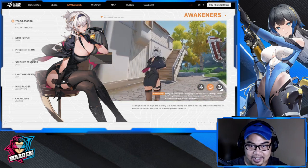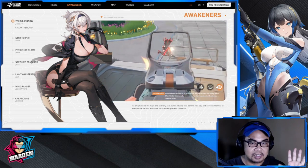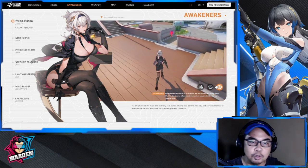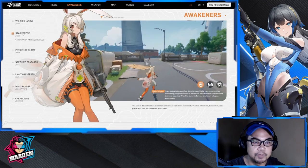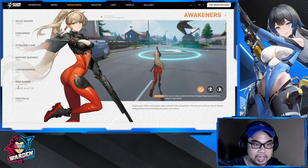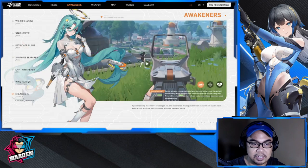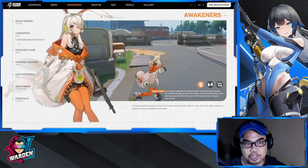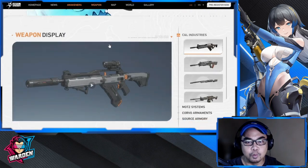I'm not sure about the mechanics — whether abilities are tied to your chosen character, or if picking a girl limits your weapon choices. We don't know that yet, so better join the test on the 25th. Star Hopper seems like a medic. Light Whisperer — Wind Ranger — has a nice tactical suit as well. My favorites are Petrichor Flame and Veiled Shadow, with Petrichor Flame standing out most for her tactical suit design.